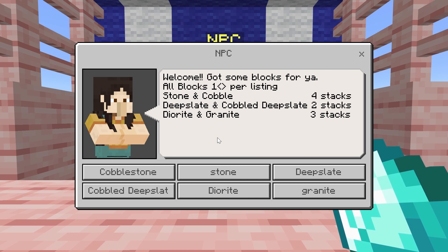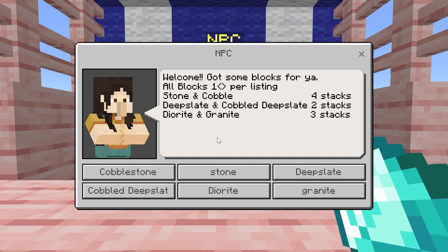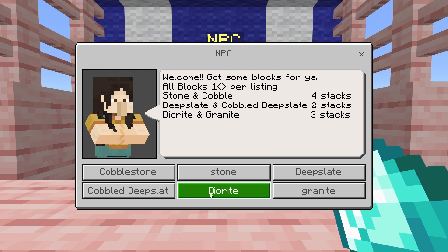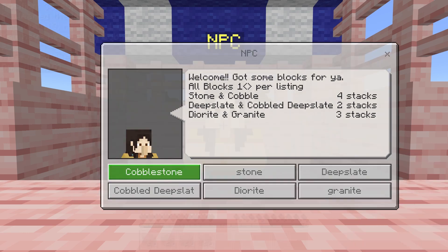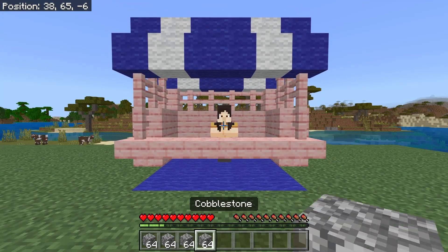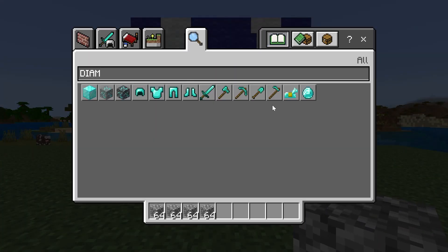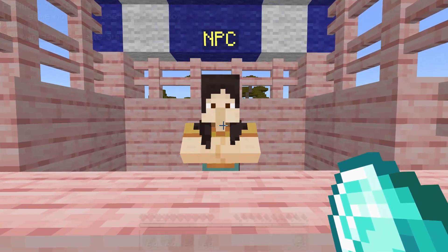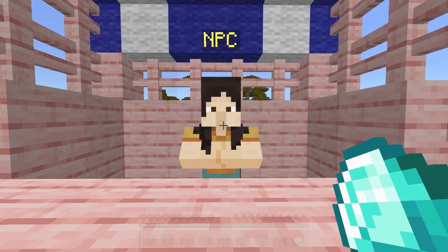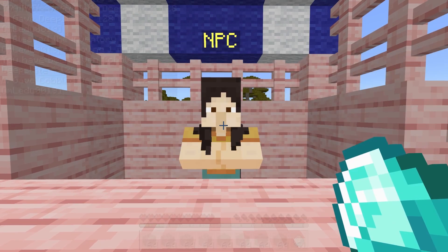A single NPC can sell up to six different things — six different blocks, or six different denominations of the same block. If you have the payment in your inventory and you click on one of the selections, it will exchange your payment for the designated item. For this example, I made all of the selections cost a single diamond. So if I have a bunch of diamonds in my inventory, anytime I click on one of the selections, it will remove a single diamond and give me the programmed amount of the item I clicked on.